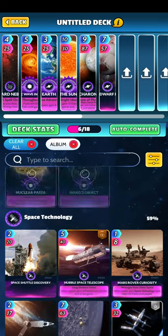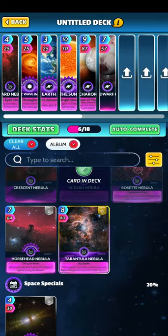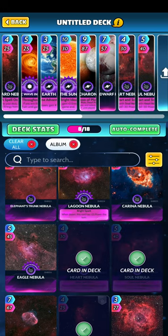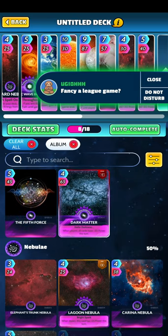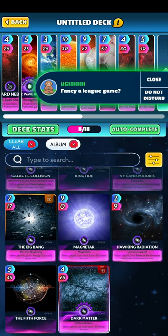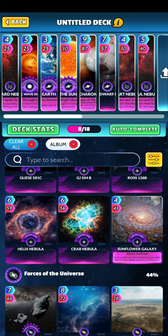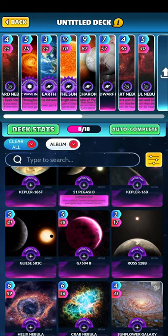One of the really good ones for space decks, I think, is there's a couple of Nebulas that when played together - here it is, Heart and Soul. I like those two. They're quite good, just standard cards.